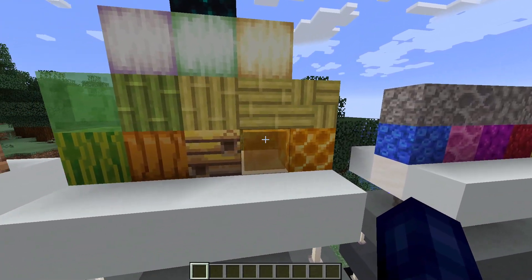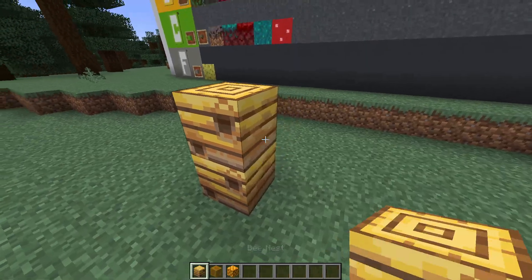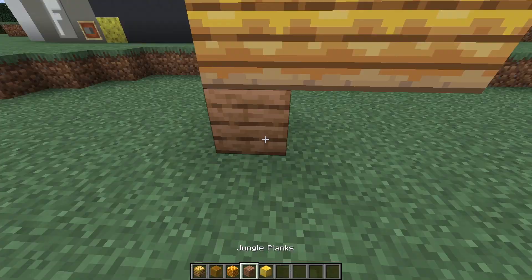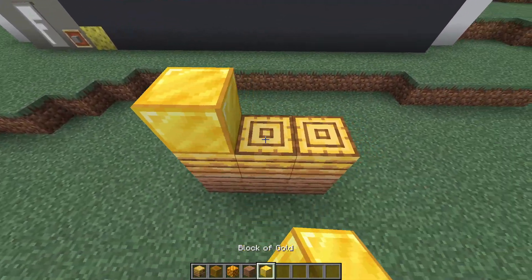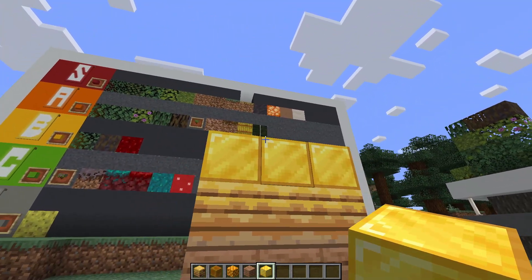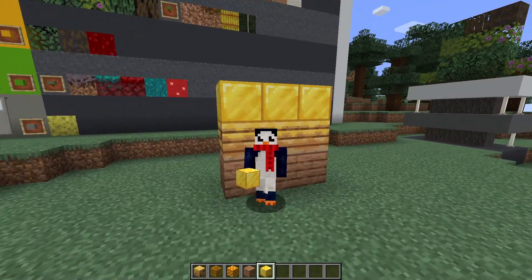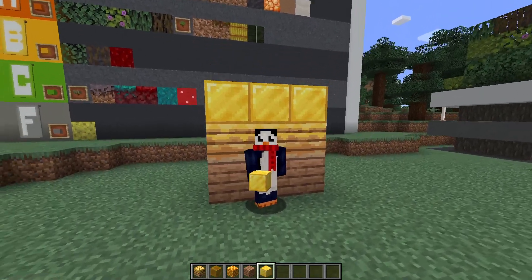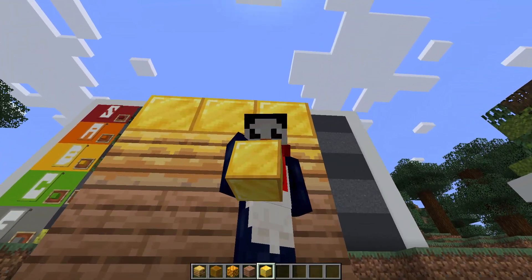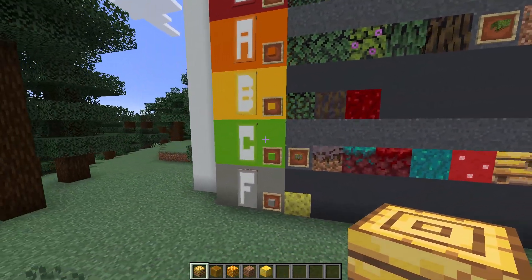Moving on to the next category — all this miscellaneous stuff — and we'll start with the bee ones: the bee nest, the honey block, and the honeycomb block. Bee nests are actually kind of interesting in a weird and niche way. They serve as a really cool blending block between the color of jungle planks and a bright yellow block like gold or yellow concrete. I think that's really neat, but how often are you using that gradient? Jungle wood to gold is pretty niche, so this one is going in C tier.